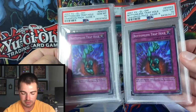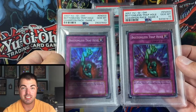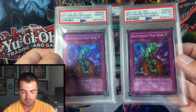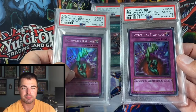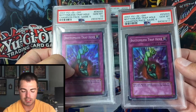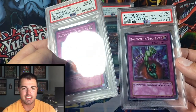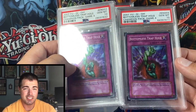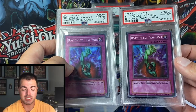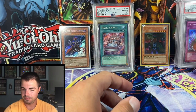Number 9 on my list — you've seen this on my Instagram recently — Bottomless Trap Hole from Champion Pack 4, population 2 in gem mint 10. I'm holding 100% of the gem mint 10 population. I think there have been seven or eight others graded and none got even a 9. There are about four 8s and a couple of 7s, 6s, and 5s. For these to be the only copies in 9 or 10 condition definitely had to make the cut on my rarest cards list.